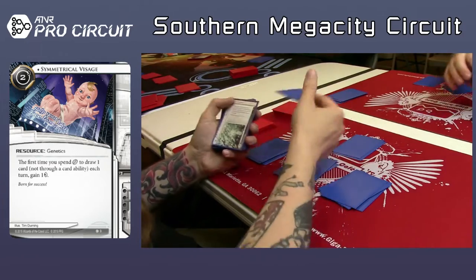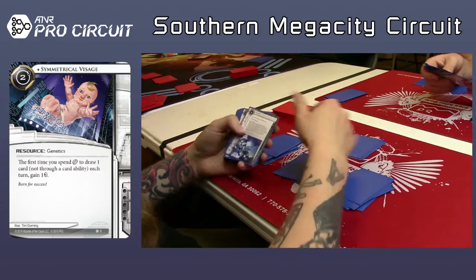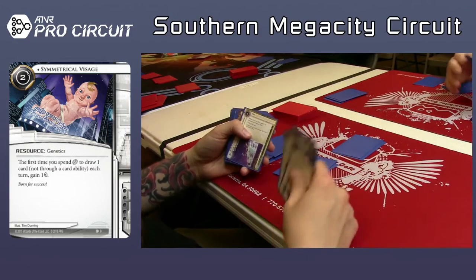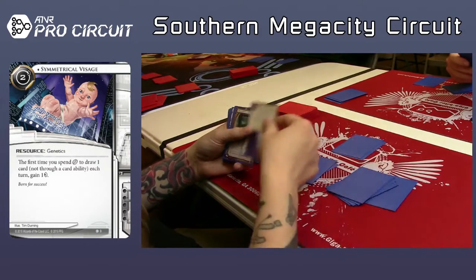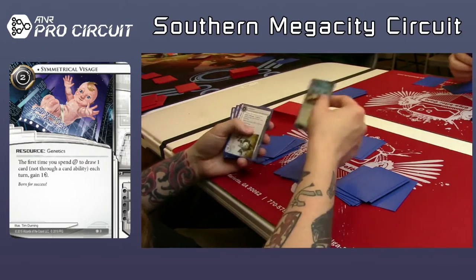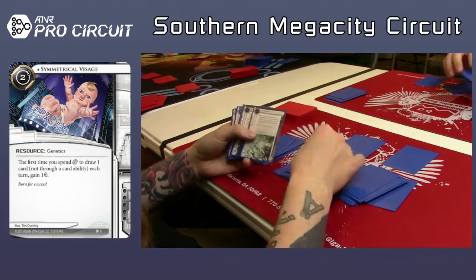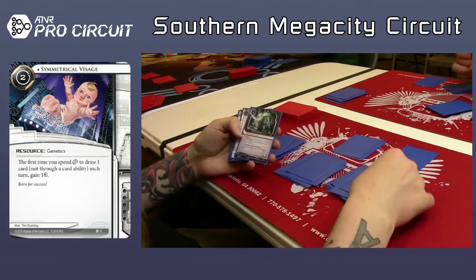So while we're looking at the corp deck, we've got some word from the challenge decks. Aaron Connick turns out was playing the Collective as his challenge deck, and so far he is 3-0 with it. I believe it's just a vanilla Collective deck — 55 cards, 5 influence. That was pretty impressive.